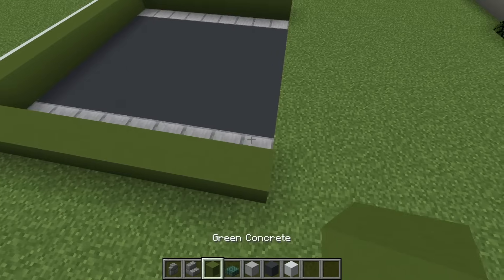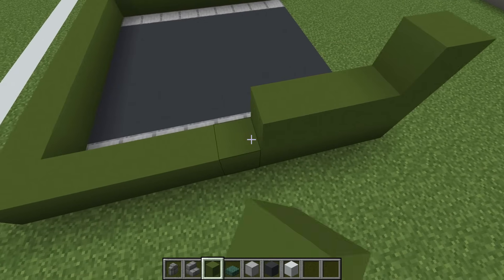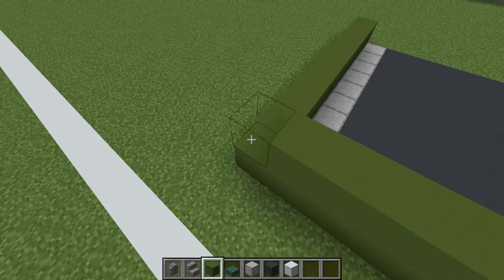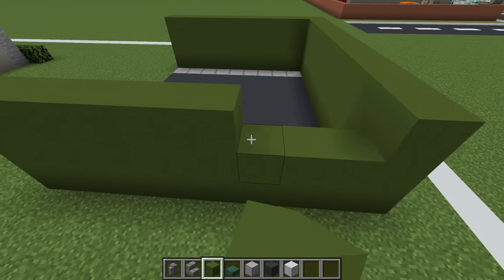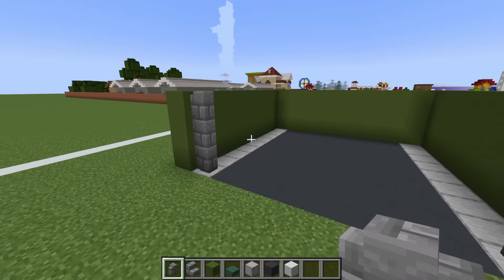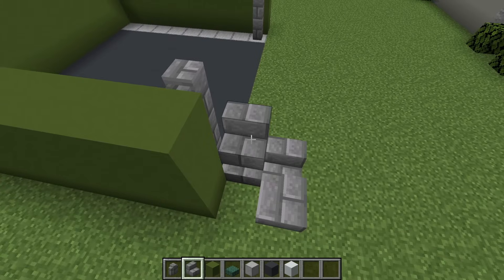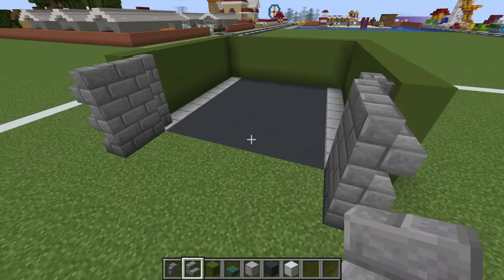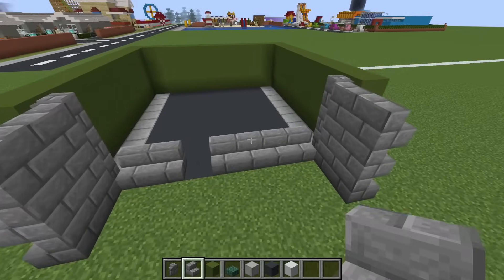We then want to extend the green concrete upwards by an additional two rows. We then want to add stone brick wall along the inside rows at the front of the hanger. We are then going to add two rows of stone brick stairs in front of our stone brick wall to show that the hanger is open, but you could seal this up by placing stone brick stairs completely across the front.